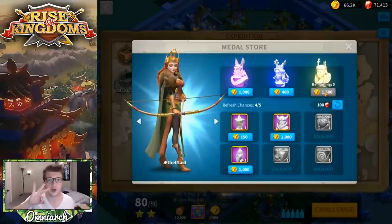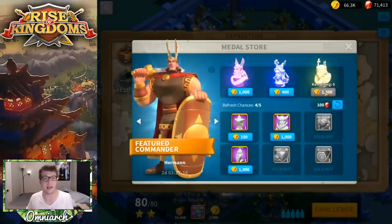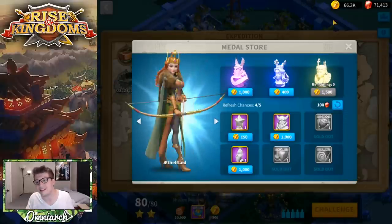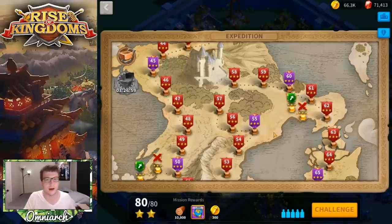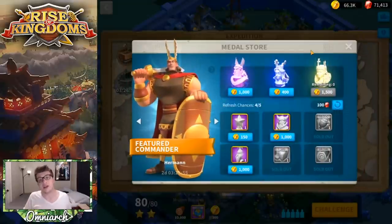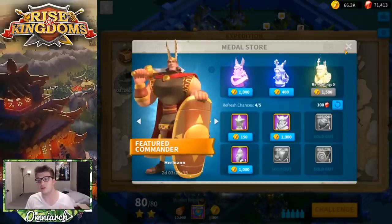You can only get three of her sculptures per day, so pay-to-win players can't actually obtain her faster than free-to-play players except that pay-to-win players will be able to progress farther in the expedition sooner. But in terms of number of sculptures per day, they can only get three, so it's still gonna take months and months to expertise Aethelflaed.